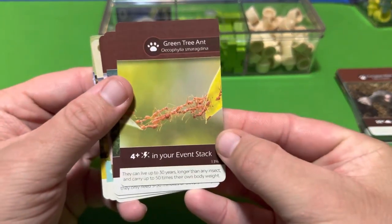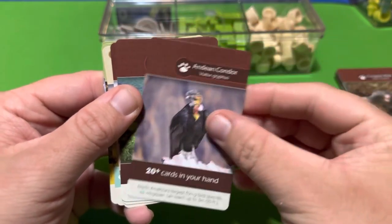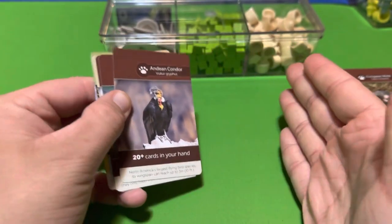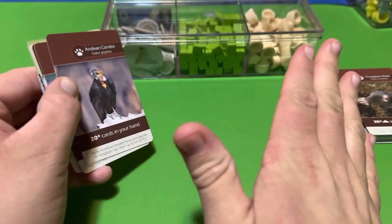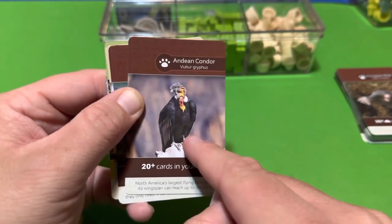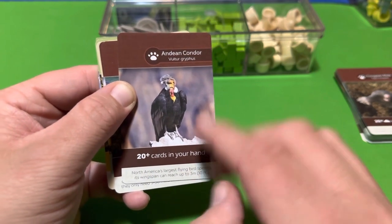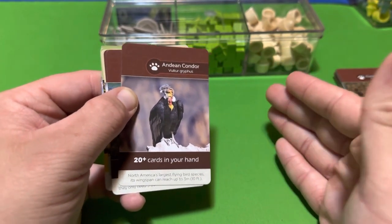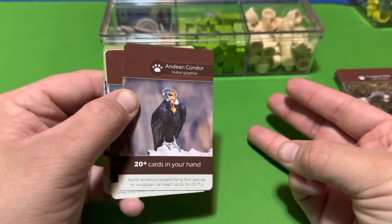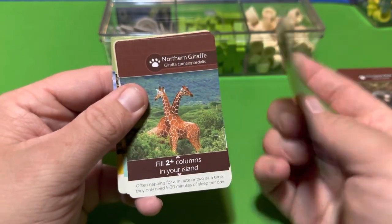There's no hand limit in this game, so you can have as many cards as you want. To appease the Andean Condor, you need 20 cards in your hand — cards you haven't composted, discarded, or played. That's pretty easy and straightforward.